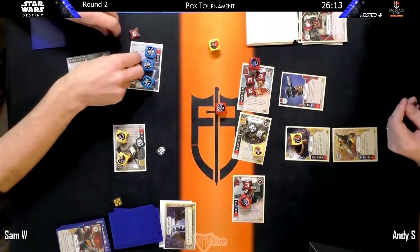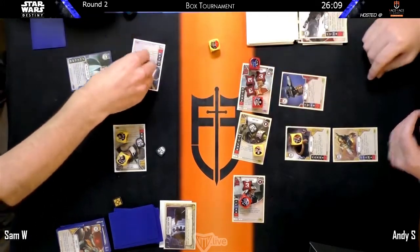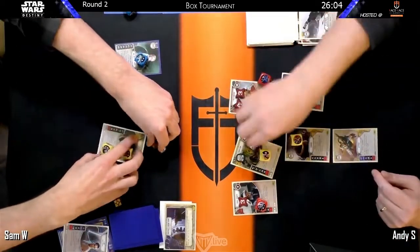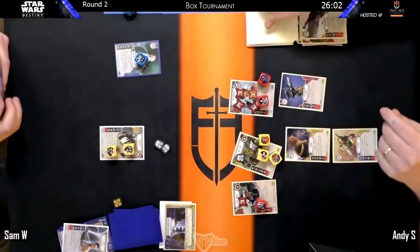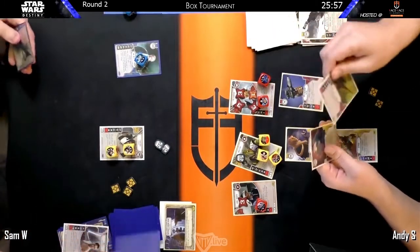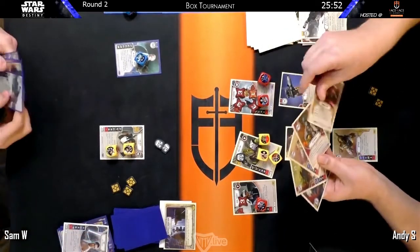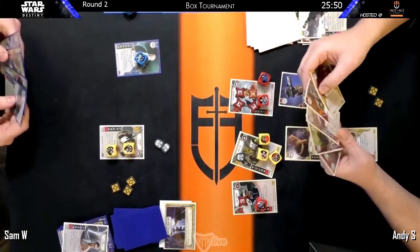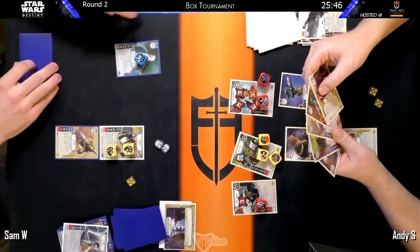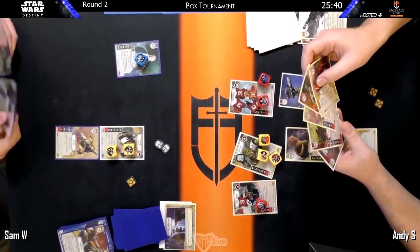Is it bad that I don't recognize that card? Natural Talent — yes. It's not particularly well-known because you rarely see it played, but it increases the value of the die you resolve by one. So it does kill Rey. Use the Force — when the character it's attached to is killed, it becomes a support card, so it stays in play and can be rolled in as a support.